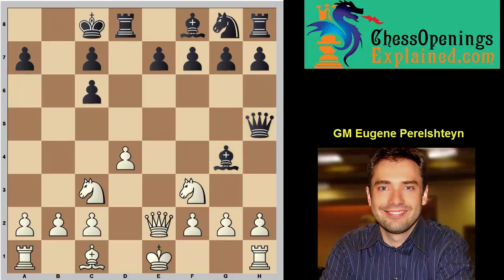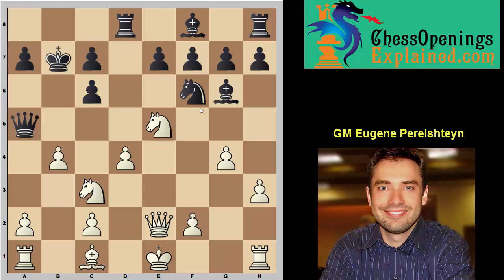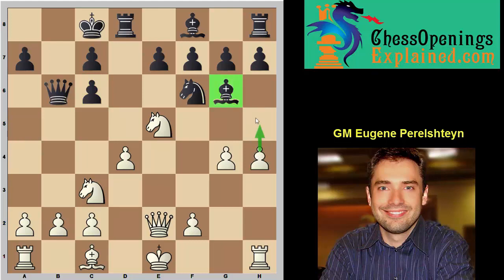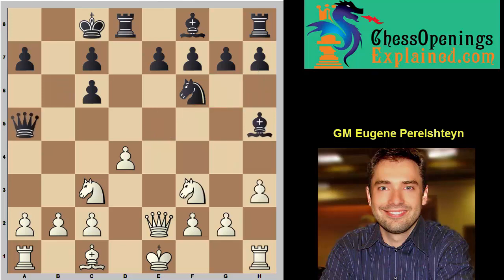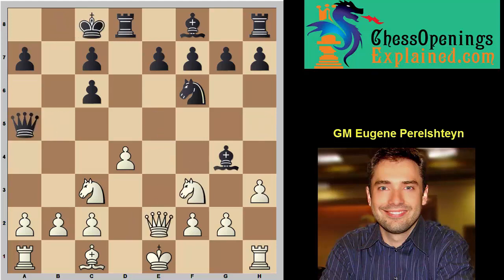After queen e2, black doesn't have to play queen h5. If knight f6, then h3 — bishop takes f3 is never good because queen takes f3 gives white a huge attack. Bishop h5 is met by g4, knight e5, and you have to protect the c-point. If king b7, then remember b4 exclamation — the queen cannot take because of rook b1 with a skewer. If queen b6 instead, then h4, and the bishop is misplaced — h5 is coming. After knight takes, black's position is completely ruined. So whether black plays bishop h5 or queen h5, white has great attacking chances.